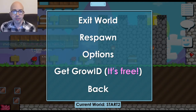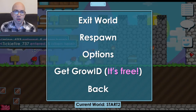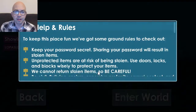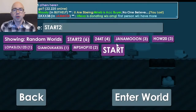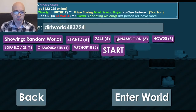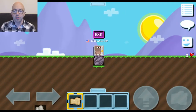When you first join the game you'll be in a tutorial world. Feel free to check it out, and when you're done go into the menu and click 'Exit World.' The game may show you the rules and news screens — read them, click Accept on the rules screen, and OK on the news screen. Then go into a world that no one would have already been to so it'll be blank. I'm just going to type a world name followed by a bunch of random numbers so I know nobody picked it.